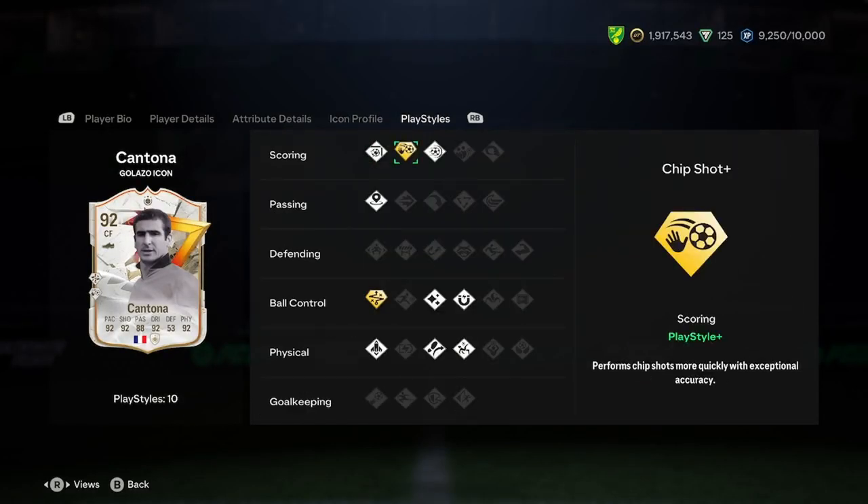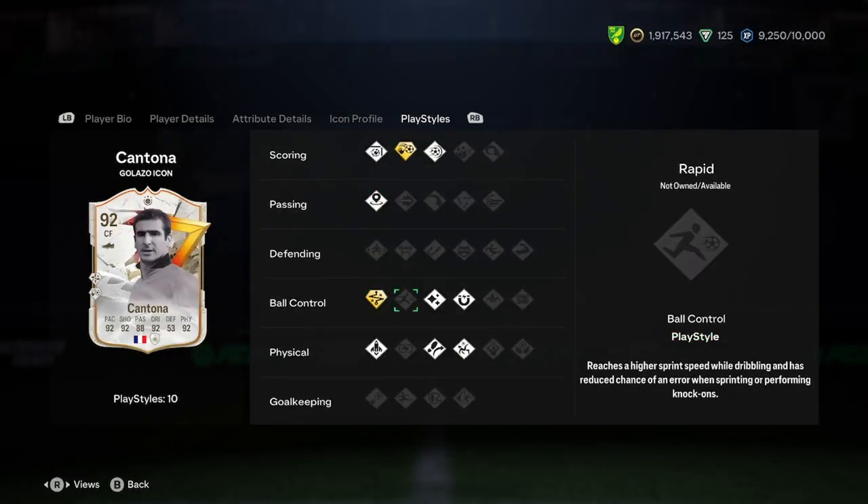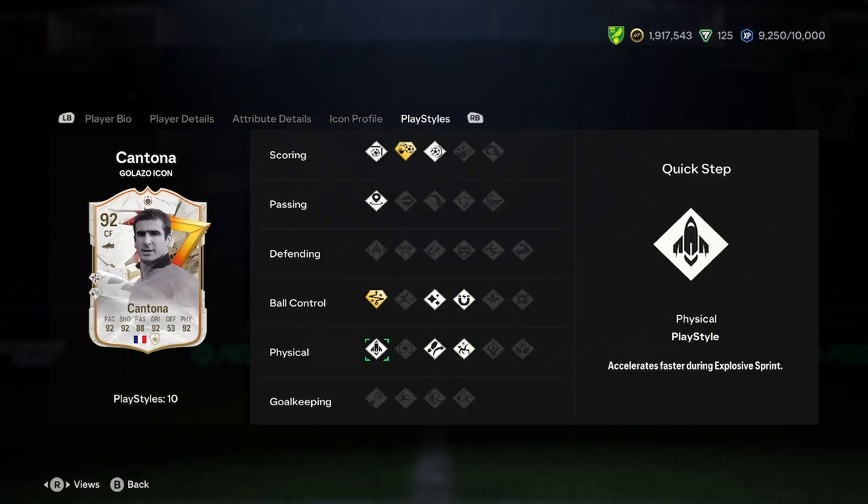Playstyles: we've got finesse shot, chip shot plus, power shot, incisive pass, technical plus, flared, first touch, acrobatic, and quick step. So decent playstyles there — he's got really good playstyles, but not great playstyle pluses.